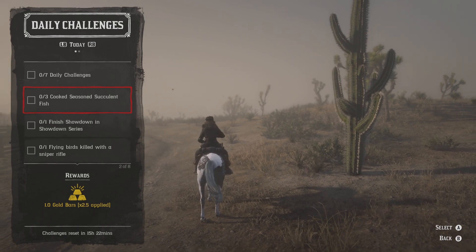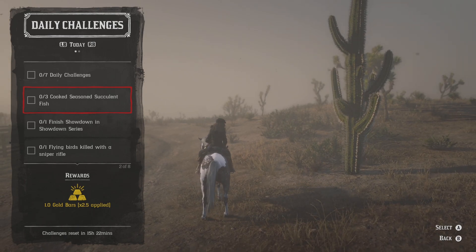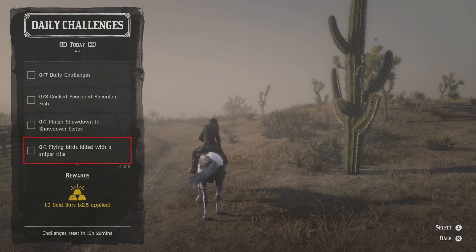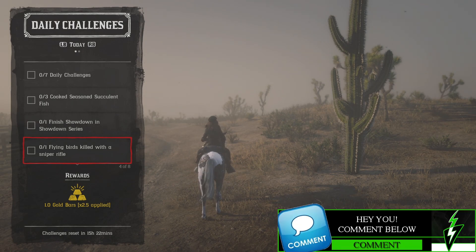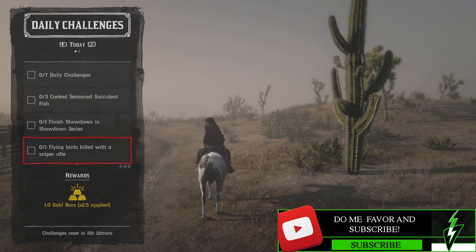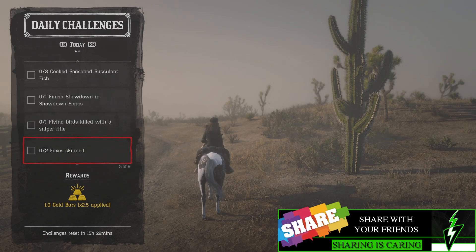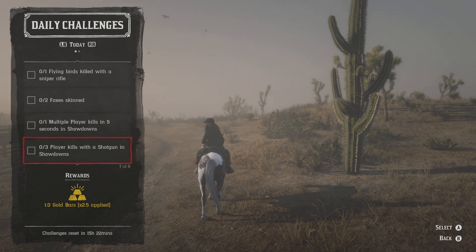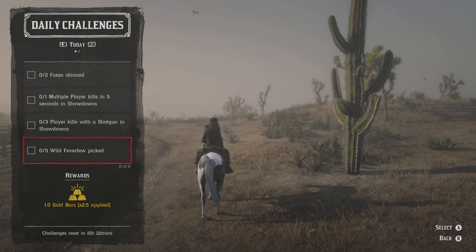We have to cook three succulent seasoned fish, one showdown mode completed, kill one flying bird with a sniper rifle - that's my favorite one, not really, I'm not usually very good at that. I shocked myself the last time with this one and that was the first shot first kill, I probably won't do it this time. We have to skin two foxes, five kills in a multiplayer within five seconds in showdown. There's two showdown ones so far. Kill three players with a shotgun in showdown, and pick five wild feverfew.